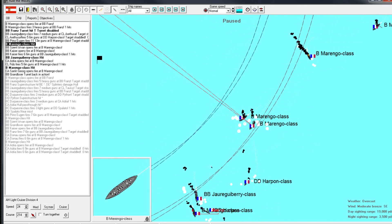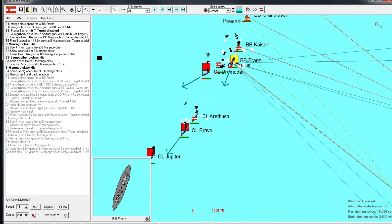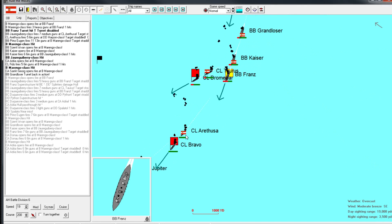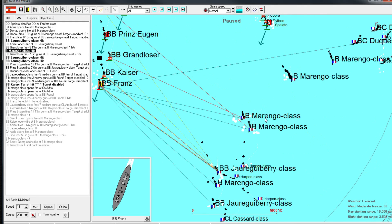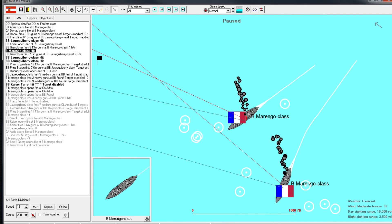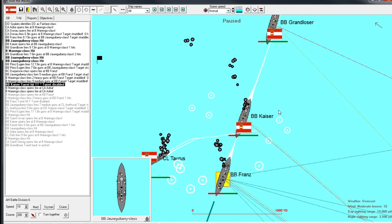Got some 13-inch shells on this one. Turret disabled on the Franz, temporarily. She is taking a pounding. 13-inch shell on the Marengo, 13-inch on their dreadnought. Another turret disabled, this one on the Kaiser now.